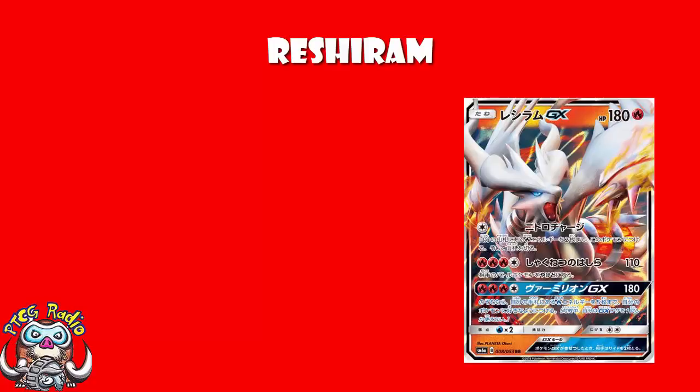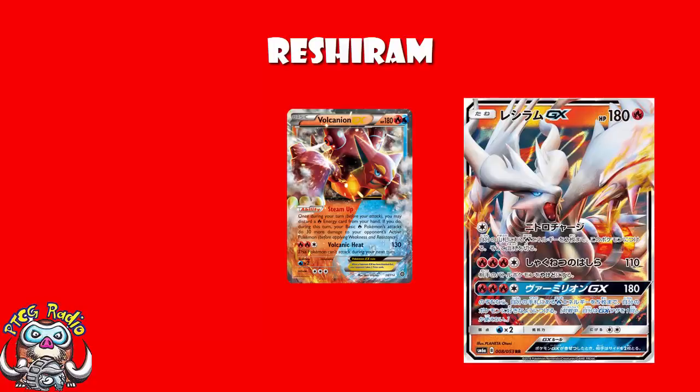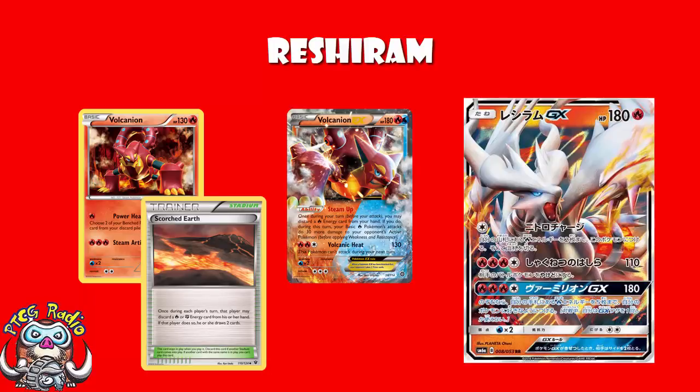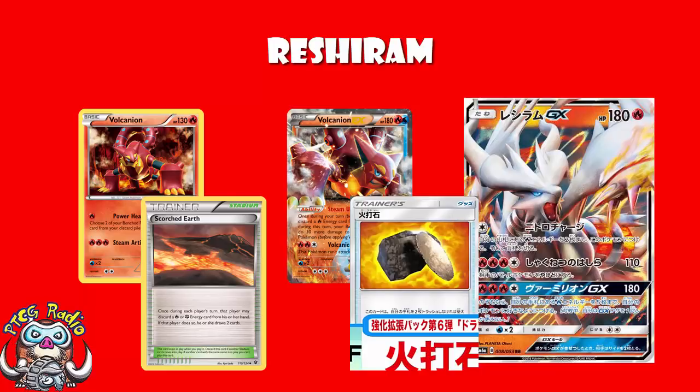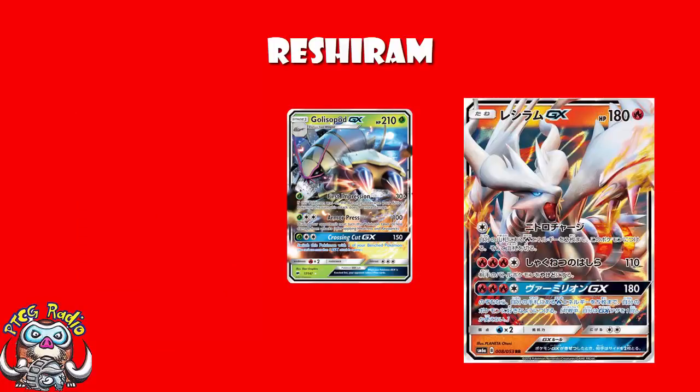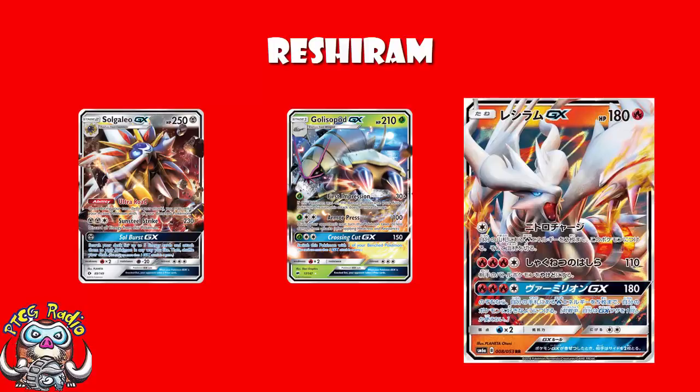Now, being a Fire Pokemon, we've got lots of advantages. It's a basic Pokemon, so Volcanion EX can use Steam Up to add a bit of damage. We've got Volcanion which has got Power Heater to accelerate some energy. We can combo with Scorched Earth stadium card to draw some extra cards. We've always got Flint — link in the description — which allows you to search for 4 basic Fire Energy. You can even use the Promo Lurantis to do 20 more damage for all your attacks, although Volcanion EX is just better for basic Fire Pokemon. Being a Fire Pokemon is really good — you're hitting Grass Weakness against Pokemon like Golisopod, while also hitting Weakness against Metal-type Pokemon like Solgaleo. That, ladies and gentlemen, is a lot of fun.